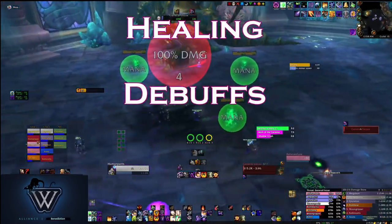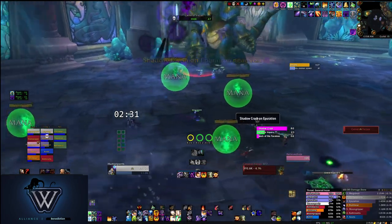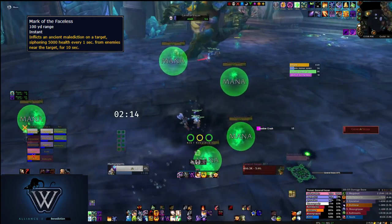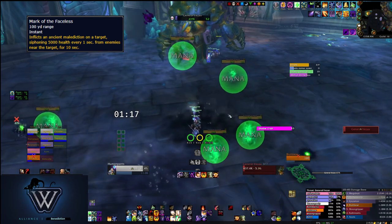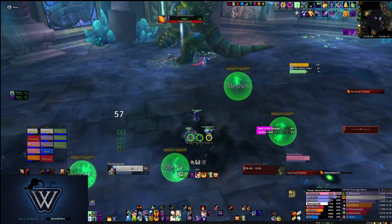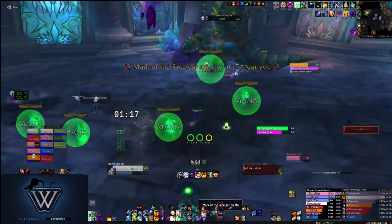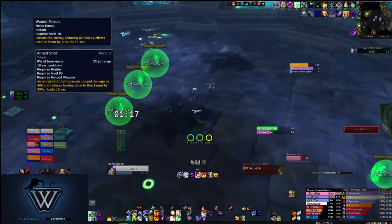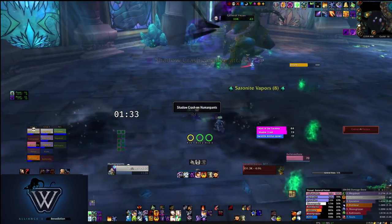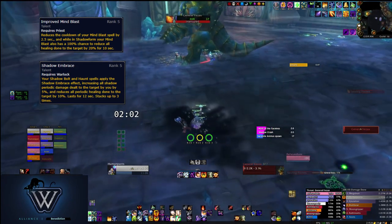Next up, let's talk about healing debuffs on the boss. This is a little bit interesting and it might not apply to you — it kind of depends on how your raid is set up. One of the spells that Vesex will cast is called Mark of the Faceless. This will only be cast on ranged DPS, but if you have ranged DPS die, then he can start targeting melee, so your melee needs to be careful. Anyway, this is a spell that will target a player, and that player will siphon life from anybody nearby, healing Vesex for a large amount. This healing can be reduced by 50% through various means: a Rogue can use Wound Poison, a Hunter can use Aimed Shot, or alternatively a Shadow Priest and Affliction Warlock can cover this debuff. The 20% healing reduction from Improved Mind Blast, paired with an Affliction Warlock's Shadow Embrace, will also add up to cover the 50% healing reduction.